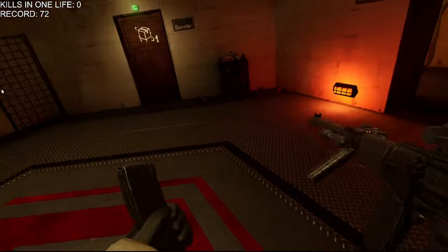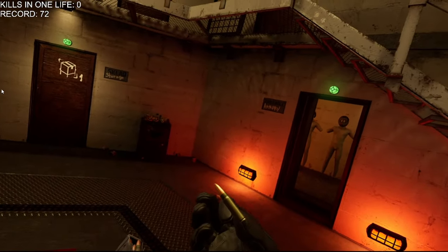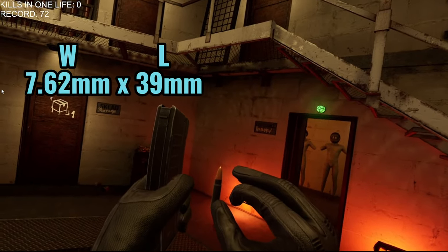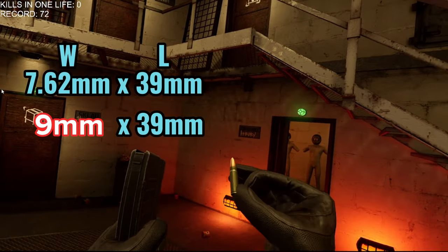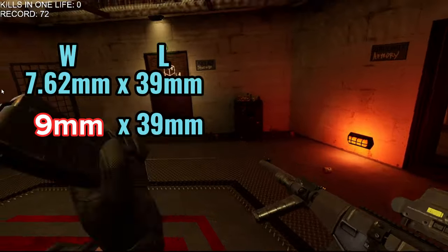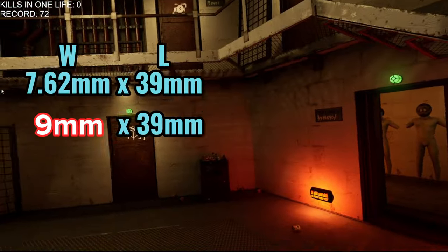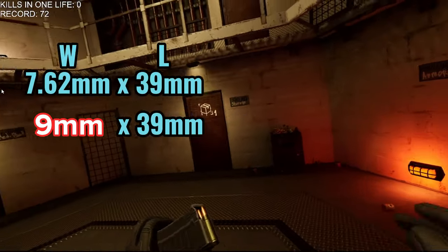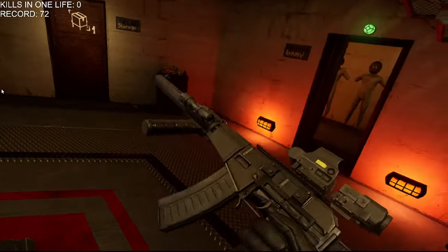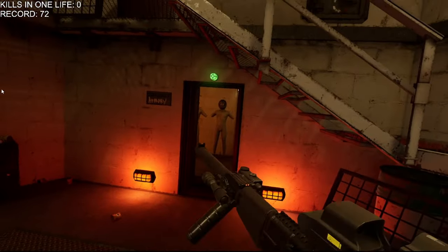Drum mags don't exist for this weapon in real life because the rounds are so beefy. These are a 7.62 length round, but the width is a nine millimeter — so they're a very beefy round. The reason for that is so they can travel subsonically, which means they don't make much noise when they come out of a suppressed weapon. We're not breaking the sound barrier, making that loud pop that traditional rounds would make when traveling out of a suppressed weapon.